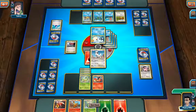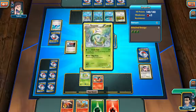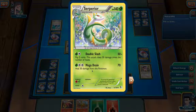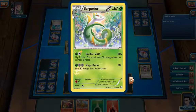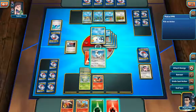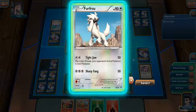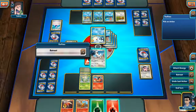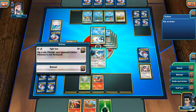There it is - the card I was hoping for: a Serperior! I have a feeling I'm going to win this for sure now. Serperior's Mega Drain does 70 damage and heals 30 damage to this Pokémon - that's just insane. I need three energy cards and I do have three energy cards. I'm going to attach my final Fire energy to Furfroo and let's go.